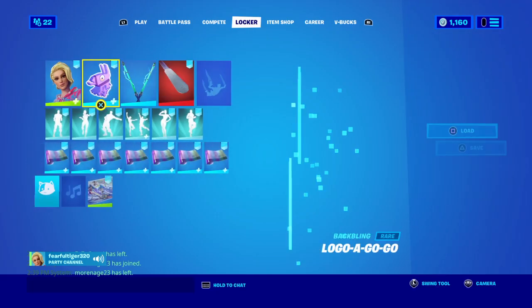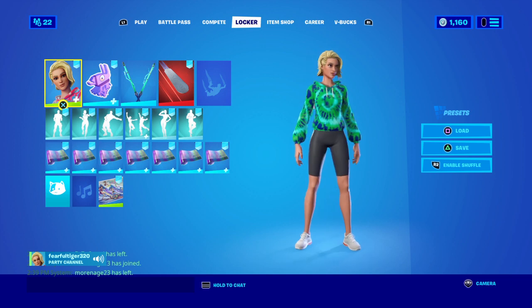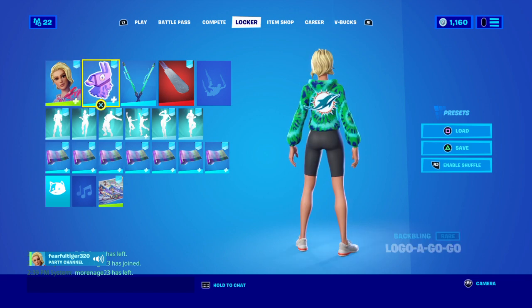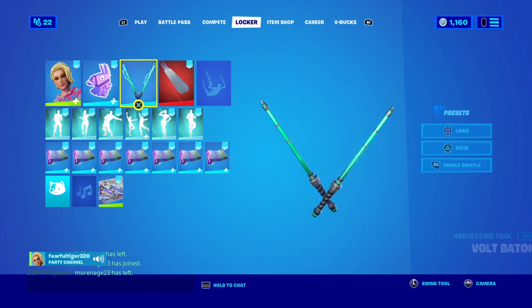Then we got this one. It's got Wavy Warrior Green, Dark Blue, and Dark Green, Dark Blue, and Sky Blue. Then we got Dolphins, and then we got Vulpatons.